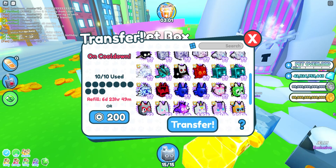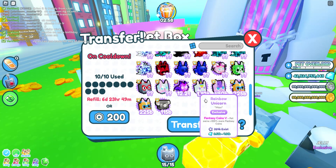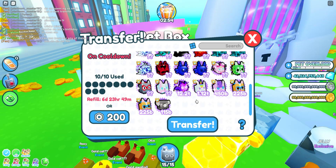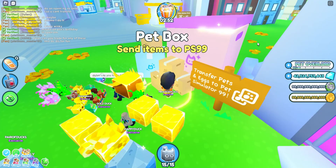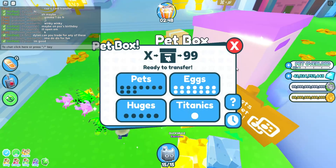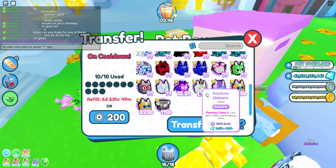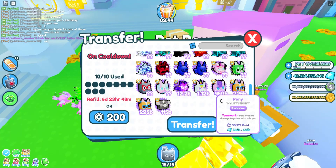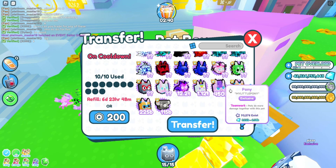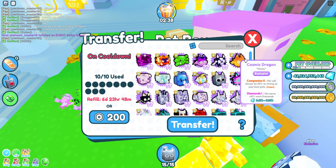If you try to put in a pet like a Starfall Dragon — it's 12.2 trillion — you can't put any pets that are worth power in here because it won't let you. So I can't transfer my Little Pony, which is pretty sad, but you can do everything else basically.